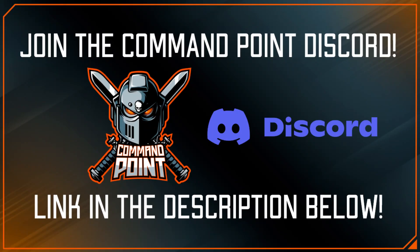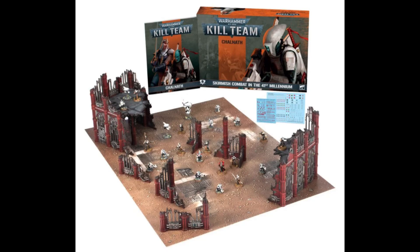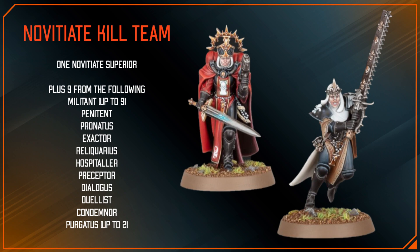Hello everybody and welcome back to Command Point. My name's Ryan and here today I'm with Shane. Today we are talking all about the new Kill Team expansion that just came out, Chalnath. We have the factions in that box — the Novitiates — and in another video we're going to talk about the Pathfinders as well, so be sure to look out for that.